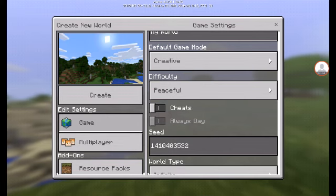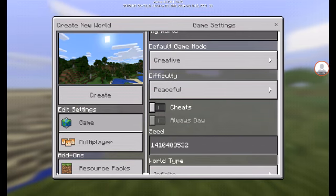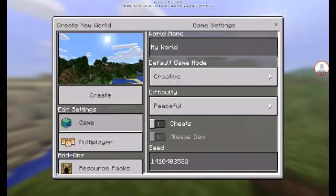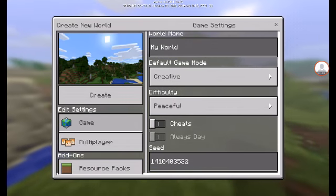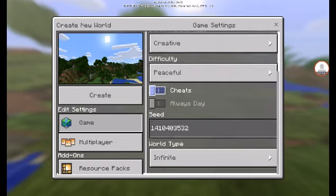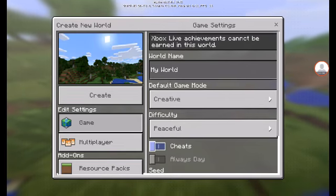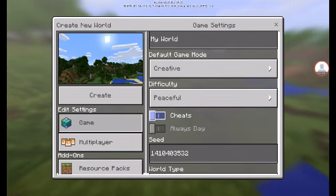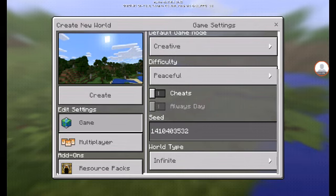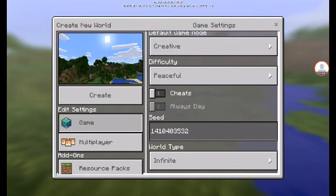Hey everyone, welcome back to my channel. Today I'm doing a seed showcase and review. The seed is 1 4 1 0 4 0 3 5 3 2. This seed includes a village, an ice spike biome, and an igloo which came in update 0.17.0. The reason I'm showing you this is because nowadays everybody is searching for igloo seeds. This seed was originally showcased by Echo Soldier, but I decided to share it with you guys.